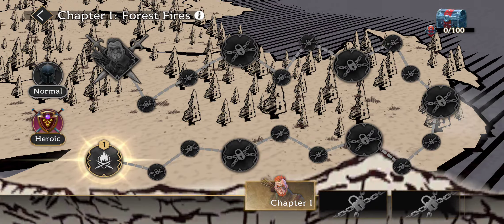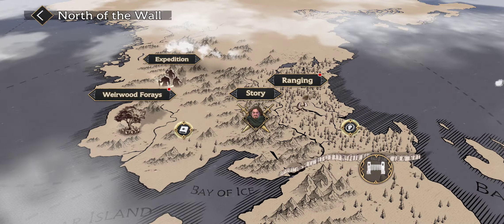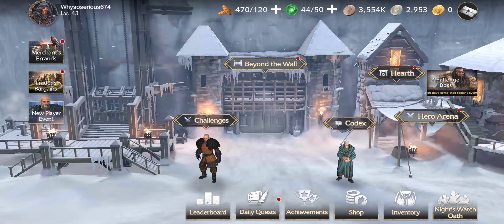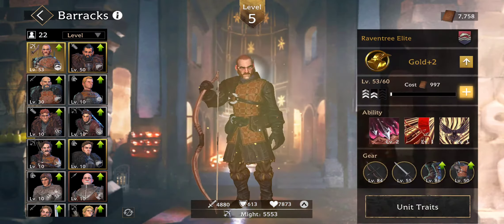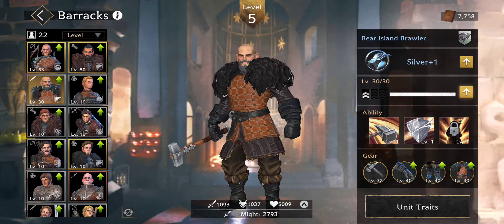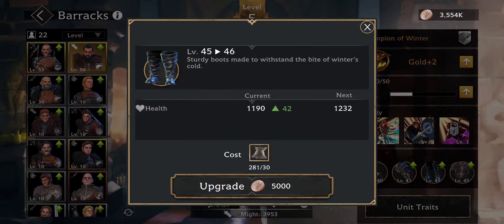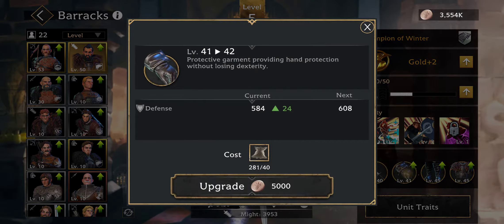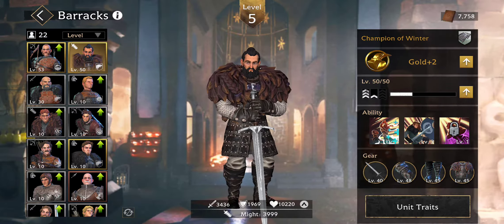If you guys need help on any story mode missions just let me know — I'll go redo them and put up the best strategies for you guys. If you've finished story mode already, all you really can do is sit back and wait to promote your gear. I need pelts right now — this is exactly why I bought pelts, to level this up. I'm trying to get everyone's gear up so I can start three-starring everything.